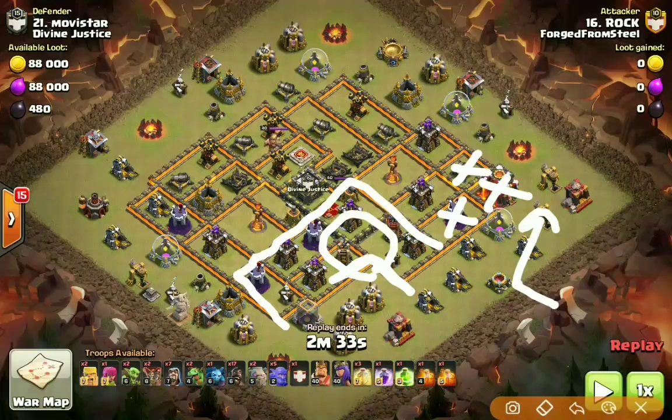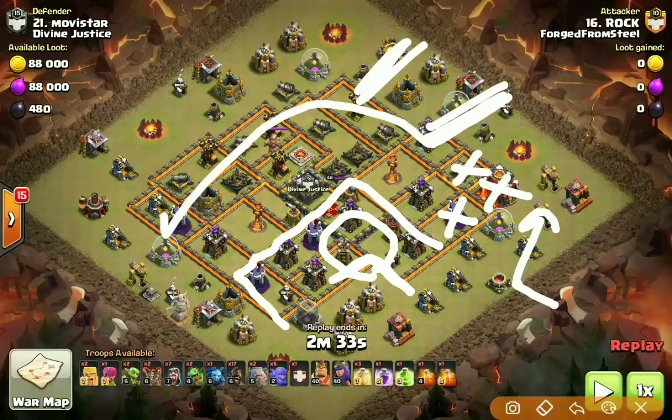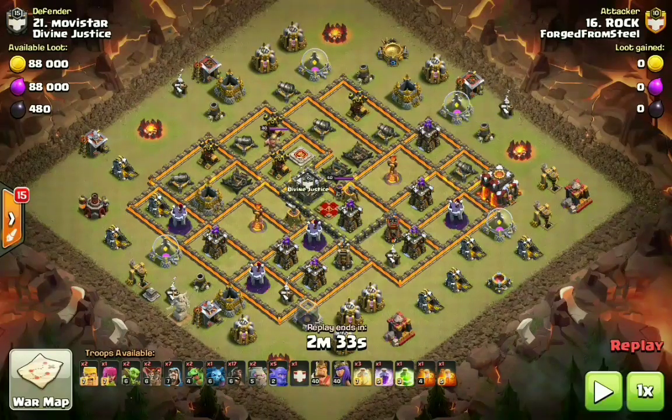Ideally what you want to do is break the defensive ring and eliminate any defenses inside the core, because on an attack using hogs you do not want your hogs splitting — some on the outside, some on the inner defenses, some inside the core. You need your hogs to stay close together; that is where they are most effective. He's going to be sending these hogs counterclockwise around this base.